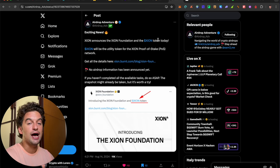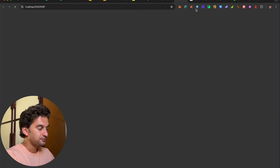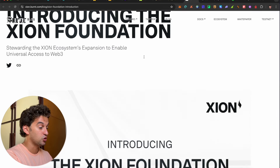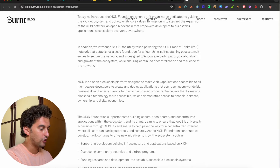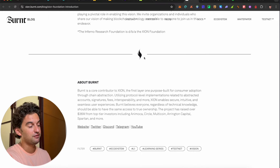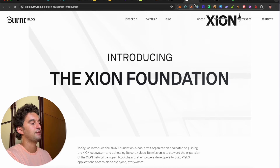XION has announced the XION Foundation and the XION token today. It will be the utility token for XION's proof-of-stake system. XION was one of those free airdrops we farmed earlier. Make sure to read their Medium article for all the details — the testnet and mainnet are both coming soon, so definitely keep an eye on it.